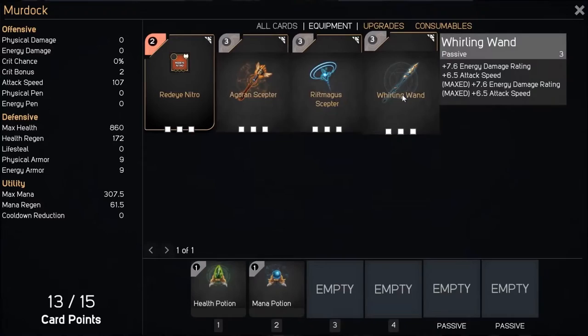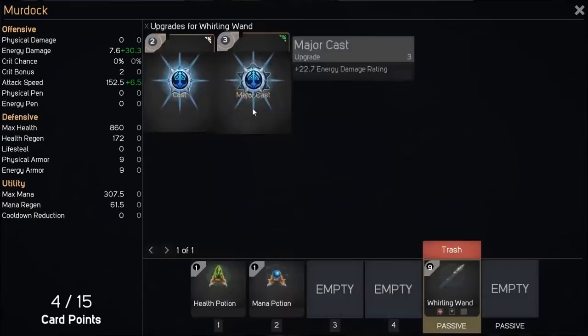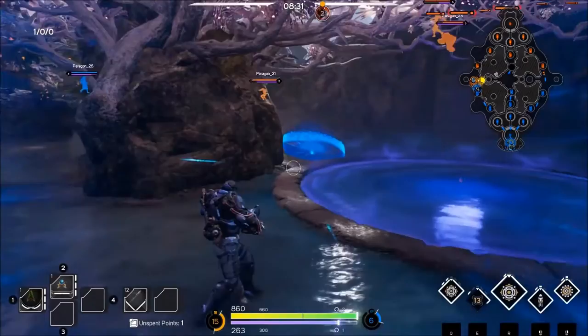With that end of the quarrel in mid lane, Murdock decides to go back to base and buy a Whirling Wand. He upgrades it with two kinetics and one major cast. Although there is some use to that Whirling Wand, the attack speed is definitely super helpful. I typically build a Rift Maga Scepter and build all energy damage casts into that. I feel like with the way Murdock plays, you can have a really good harass in lane with that build.